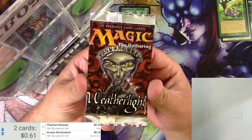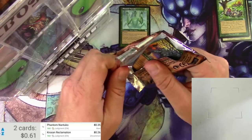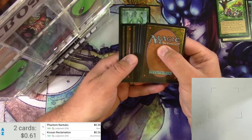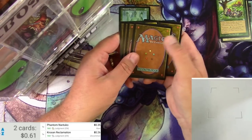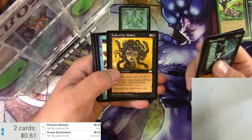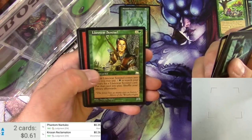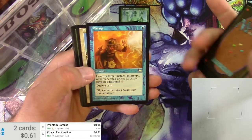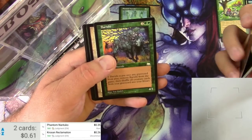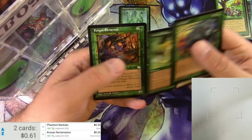If you're into this kind of stuff, make sure to like, subscribe, and share on whatever platform you like. Here's a pack of Weatherlight — one of my favorite sets. Got three uncommons and a rare, going through the commons first. Got Shattered Crypt, Berserker, cool Medusa art, a Plains of War Sentinel, and some Scavengers. I love this set — great art, cool cards.